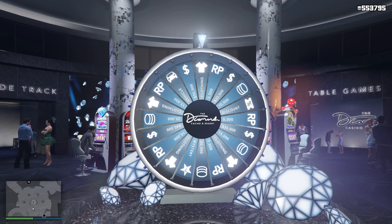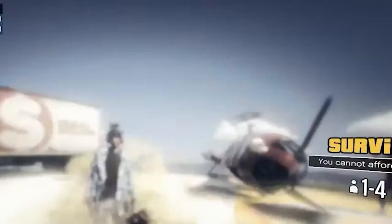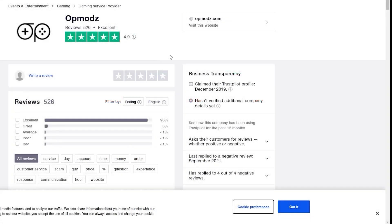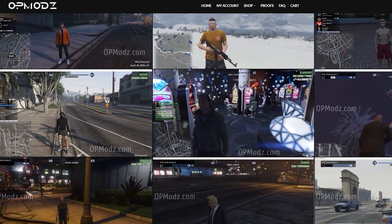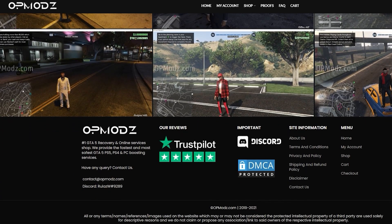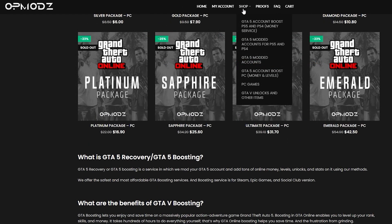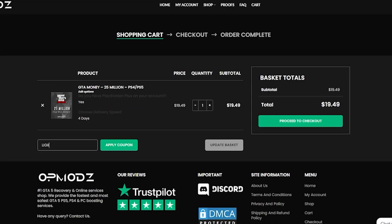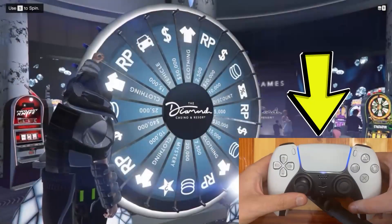Before I begin, let's talk about our sponsor. Are you tired of being broke in GTA Online and just wish you had more money? Then Op Mods is the website for you. With boosted accounts, modding services, and high star reviews on Trustpilot, this is a great option. They provide proof of work so you don't have to worry about getting scammed, and they support PlayStation, Xbox, and PC. Use discount code 'legit' for five percent off all purchases.